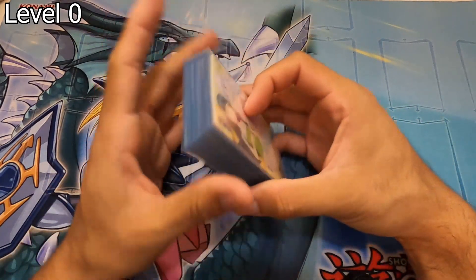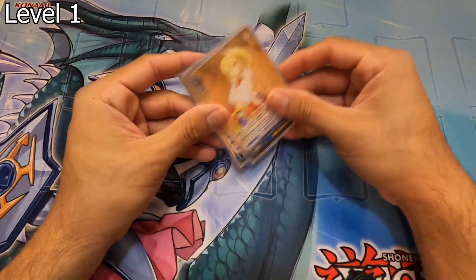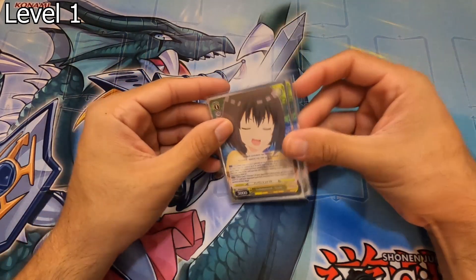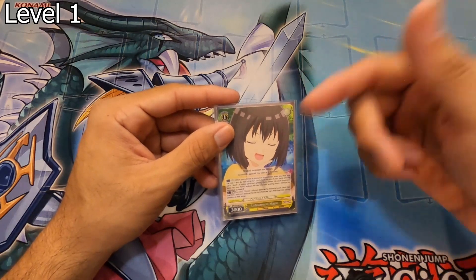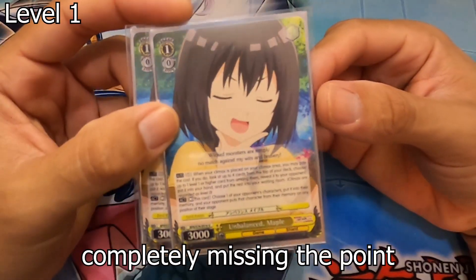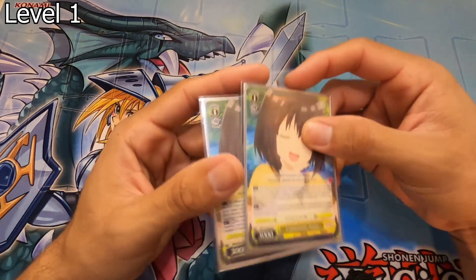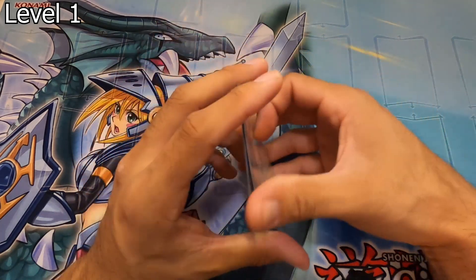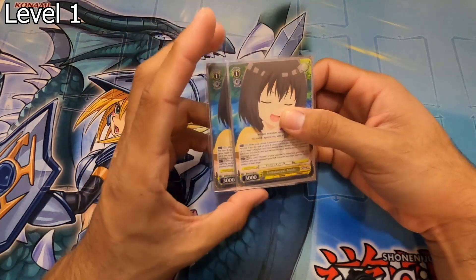That rounds up the level zeros, and as you can tell there's a lot of mill power in this deck, which is pretty good — you'll be cycling through your deck fairly quickly. At level one, I run two split 1k backups. Here are two Unbalanced Maples — when you play a climax you can pay one, top check four, choose a level one or higher character and add it to hand, ditch the rest. ACT: rest this card, memory shoot an opponent's character, then place it back — what I think we agreed to call 'blink.' This card is pretty good since you're almost guaranteed to plus.